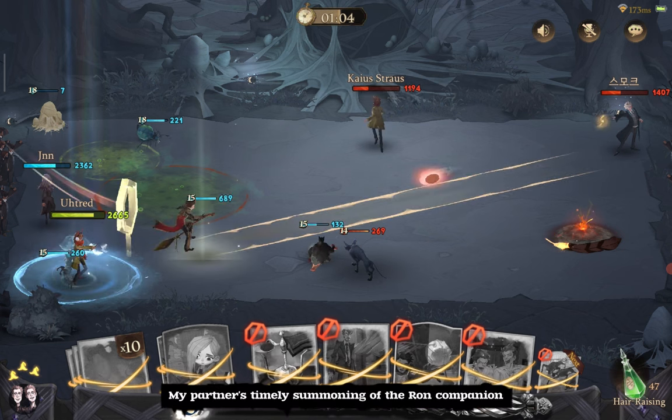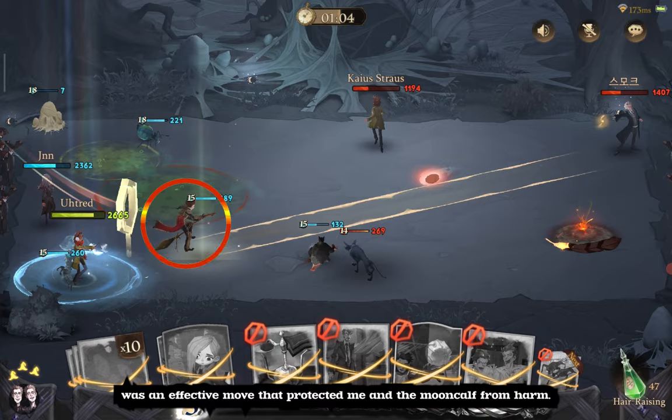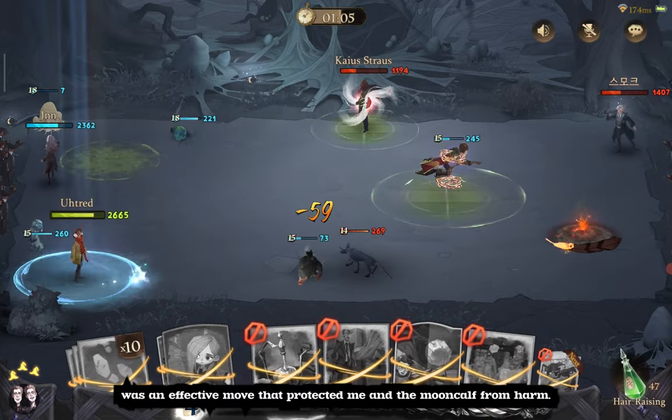My partner's timely summoning of the Ron Companion was an effective move that protected me and the Mooncalf from harm. All right everyone, we're in this together now.